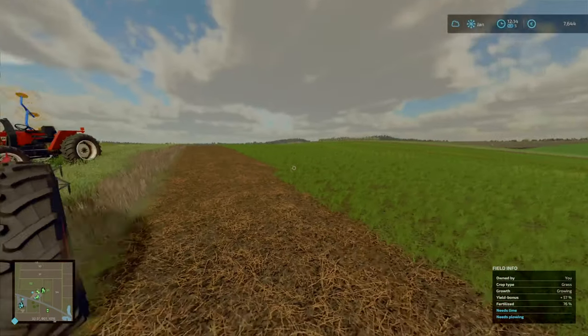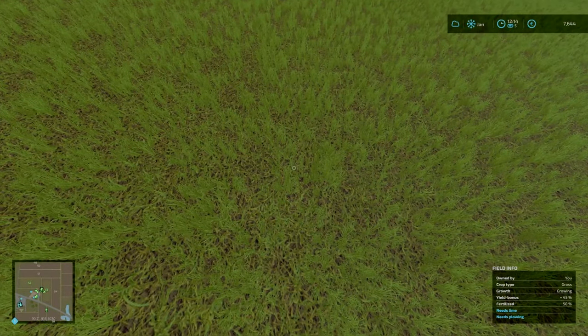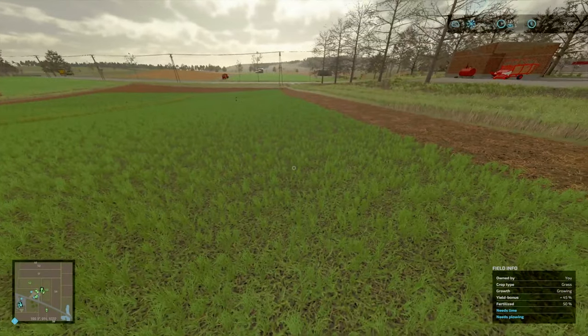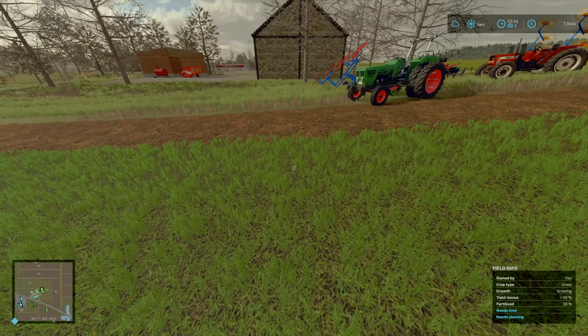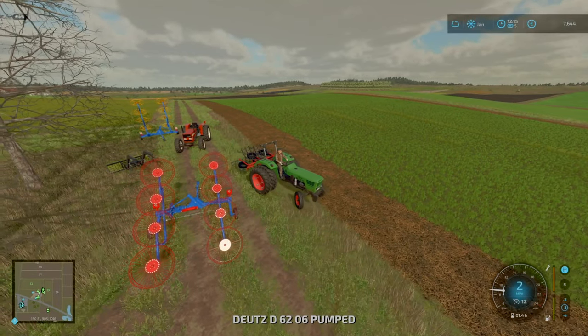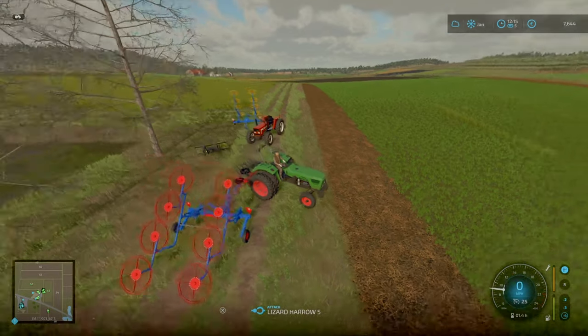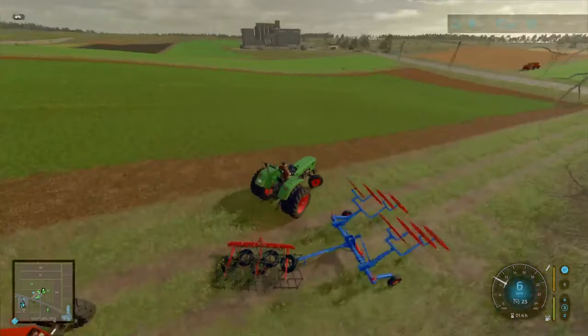In this episode we've got a few things to do. For one, turn this field over so we can start producing soybeans. However, it needs ploughing and it needs lime, so we need to change things up a lot. I thought we'd get the coal vane done and it wouldn't take us too long.